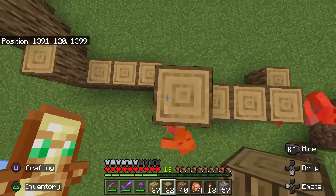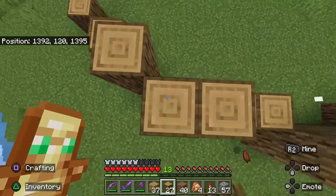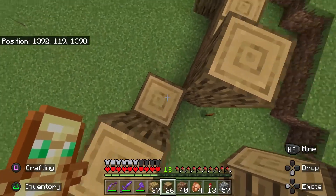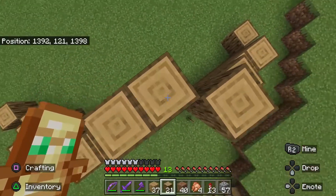The tree build started off a little bit like this — just layer upon layer of straight up and down raw logs in sort of a rough circle-y shape. I just kept going layer upon layer, just like this.